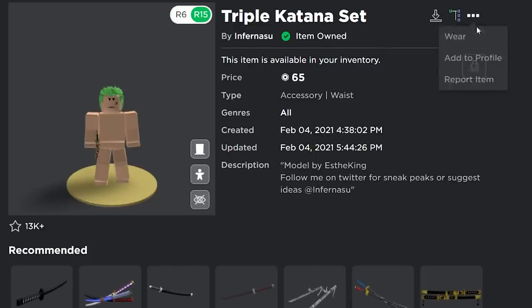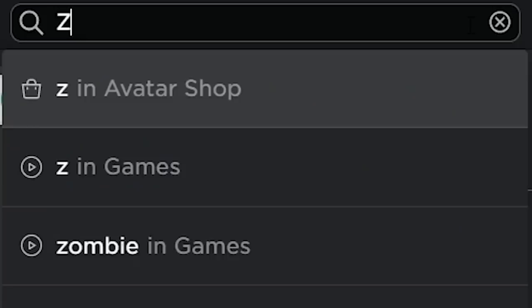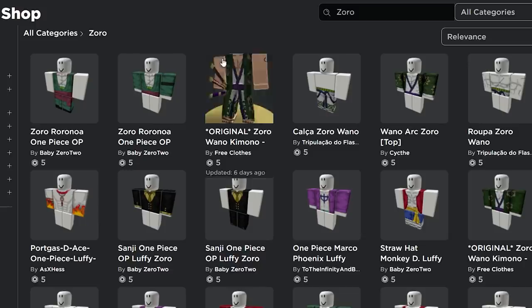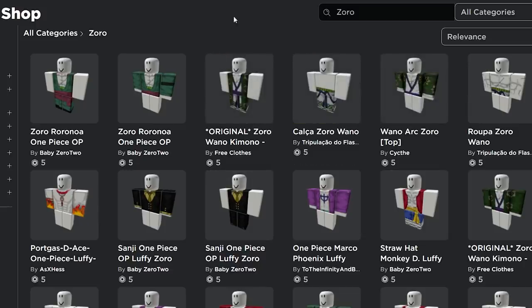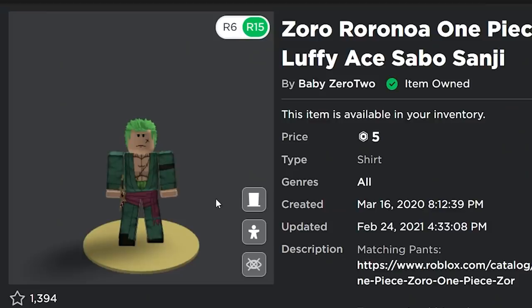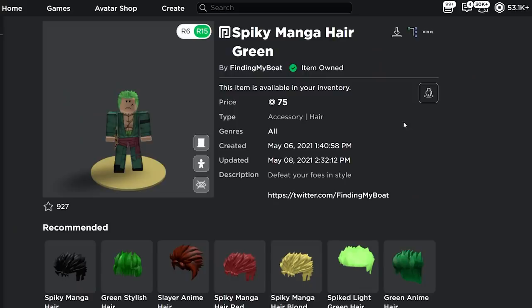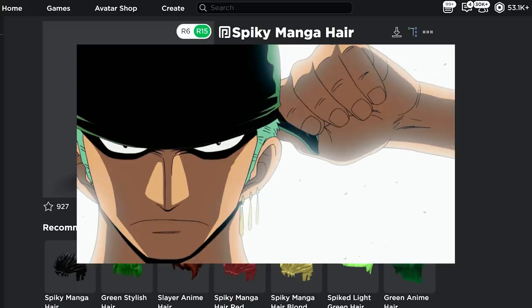Triple Katana set, put that on. And then last we will have the outfit with Zoro. As you can see there's plenty of outfits you guys can choose. They're all for roughly 5 Robux, so you don't have to get the same one I do. But you can look like a time-skip Zoro or Wano Arc Zoro.